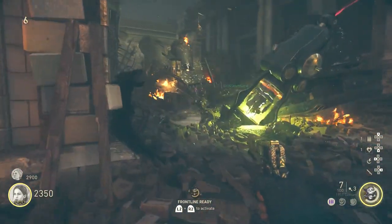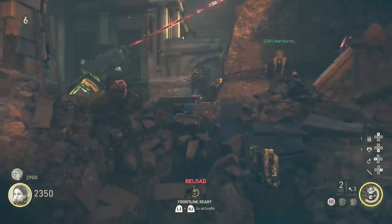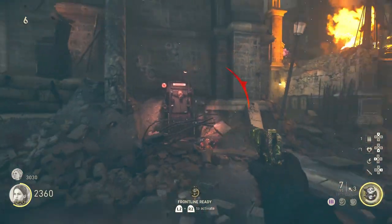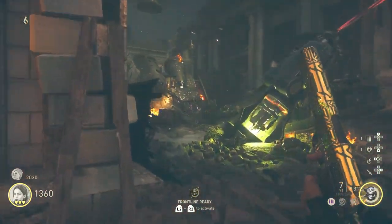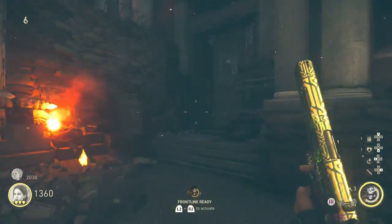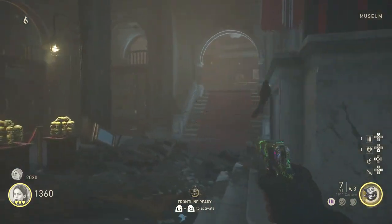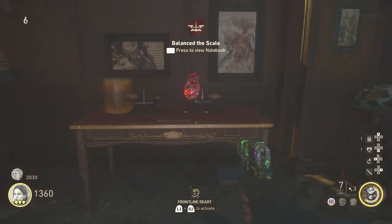By the time you've gotten the anchors powered up, a sizzler should spawn into the map. Take it by an armor machine and melee it when it's right in front of the machine — it needs to be super close. Kill it with the melee attack and its head should end up in the head plate of the armor machine. When you buy armor you'll pick up its head along with your armor. Make sure it is absolutely a sizzler — a pest or regular zombie will not give the correct weight for this step.